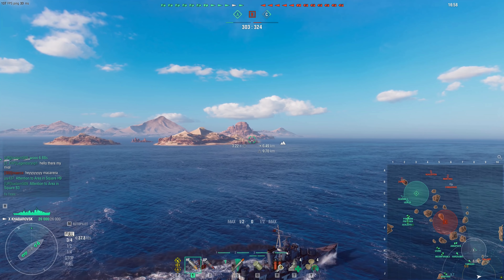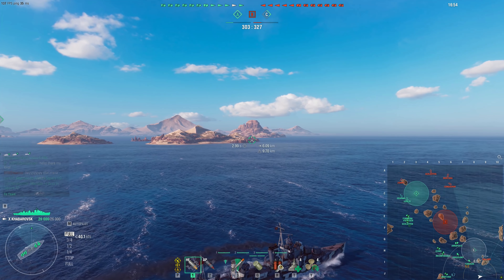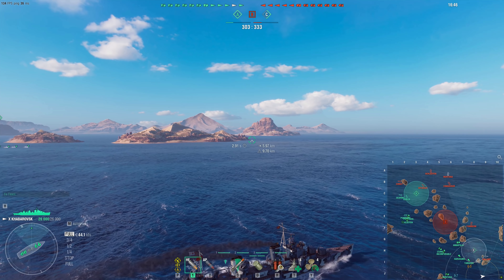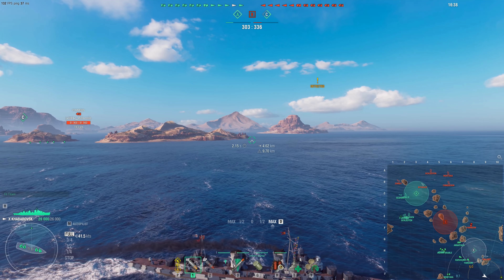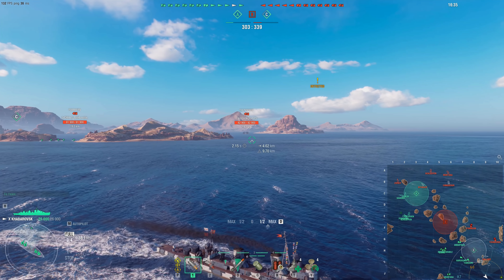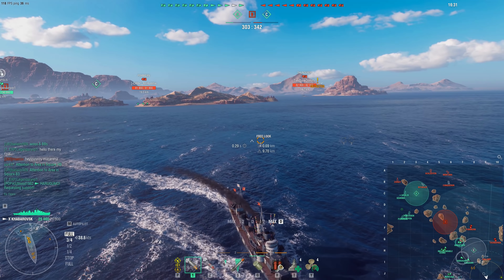Hello, good people of YouTube, Mountbatten here. Today — well, actually a few days ago — the Black, the Tier IX Premium US Fletcher-class destroyer, was reintroduced into the game. A very brief summary of the Black is that it's a Fletcher, a premium ship at Tier IX, but it trades its AA for a 7.5km American radar. So it's a Fletcher with radar.